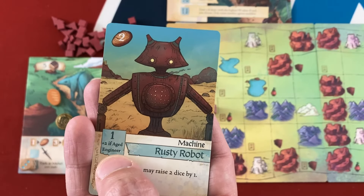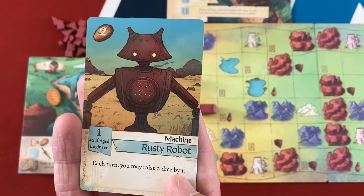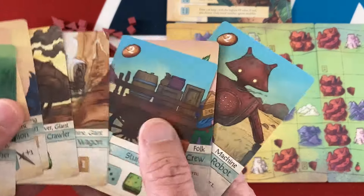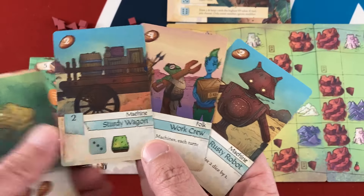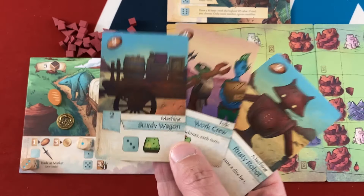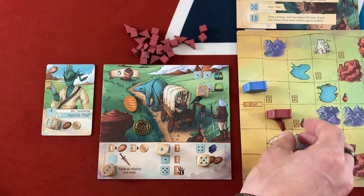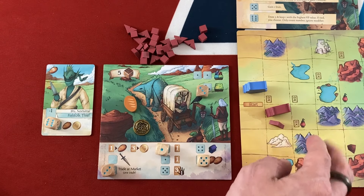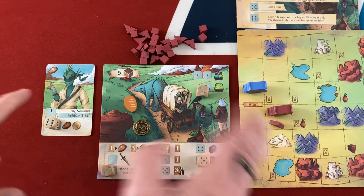This new machine is plus two victory points if the aged engineer is out — the bot has him — and each turn you may raise two dice by one. It's really inexpensive. Just eight food would get me the sturdy wagon, work crew, and rusty robot, giving me a lot of dice mitigation and free movement. That seems great. I stop my turn and put a tent down. At this space there's no bonus, so camping here does nothing special for me.